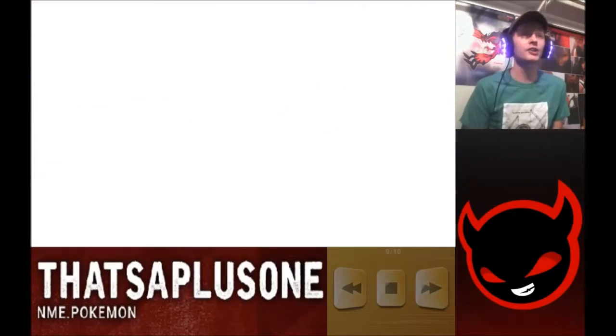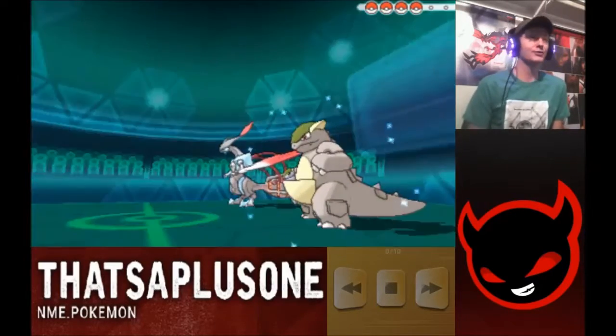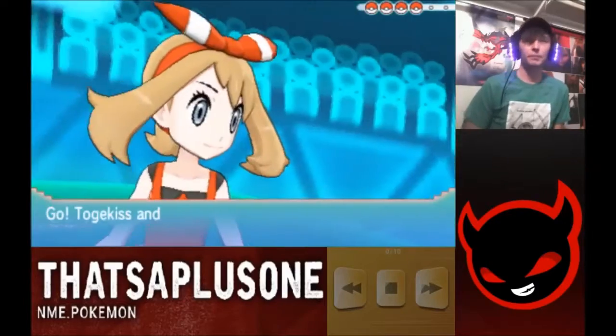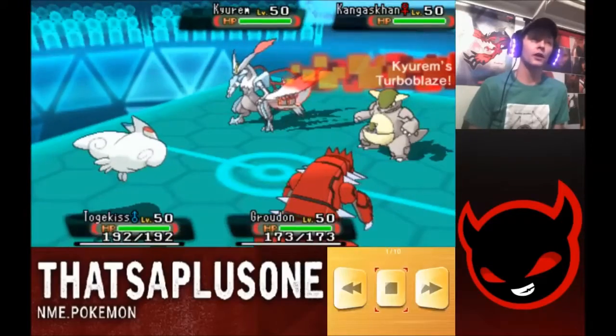I know Reshiram is actually my favorite Uber, but Reshiram sadly isn't very usable — you're just much better off going with Kyurem White. It's pretty fast, it's extremely strong, so Kyurem White is definitely a Pokemon to watch out for.